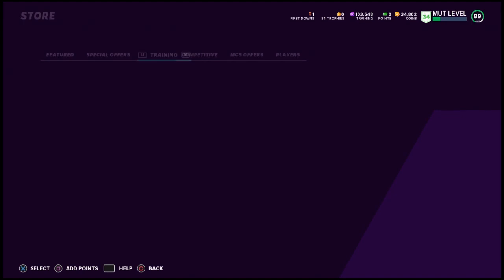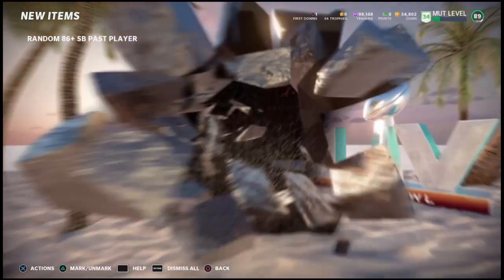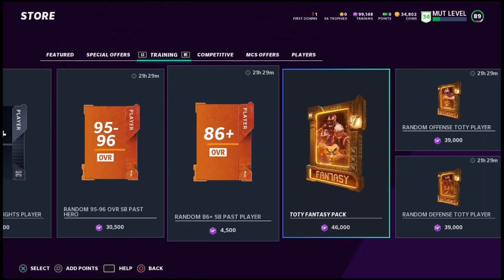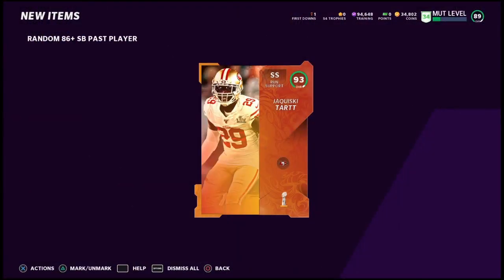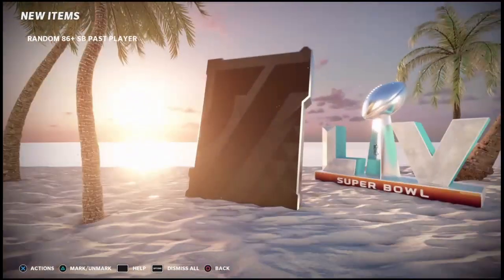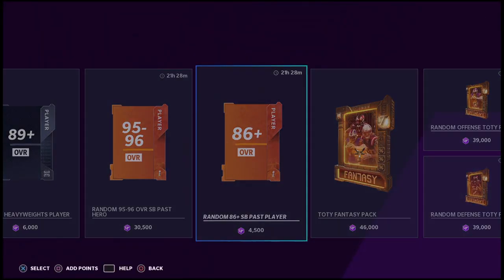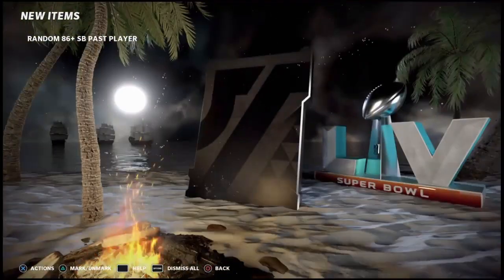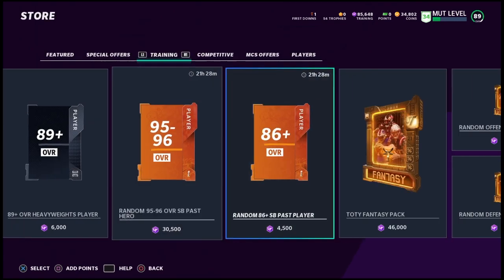Man, I'm stoked - we got two 95s and a 96. I wish they had some LTDs in these, that will definitely make them much better when they drop the LTDs. We get another 93 - that's three 93s, an 85, and a 96. We're just over halfway done. We get the Lance Briggs 95 overall - that's the one I chose for my free 95-96 being a Bears fan! This is going nuts guys, we're going to keep going and finish this out. 89 overall.